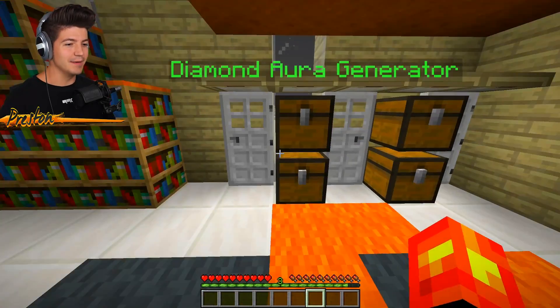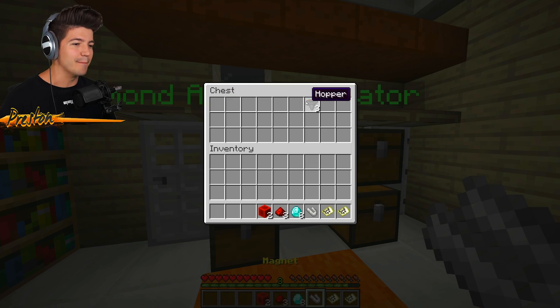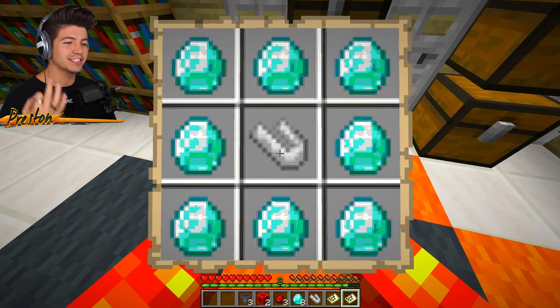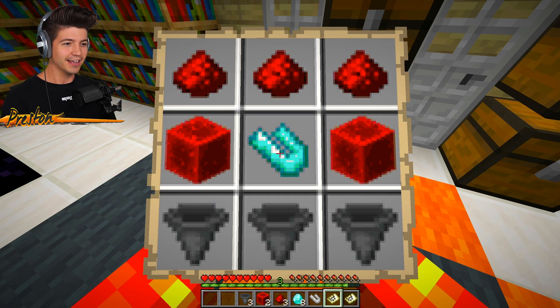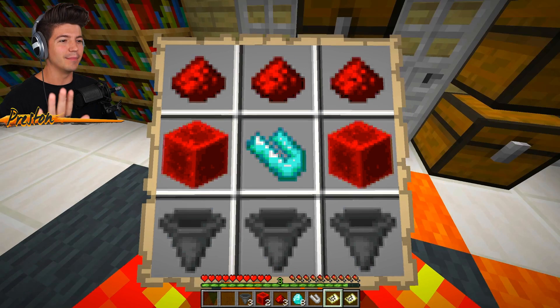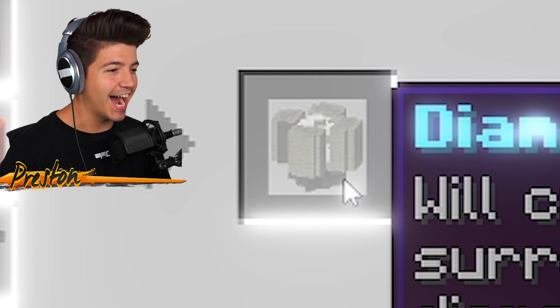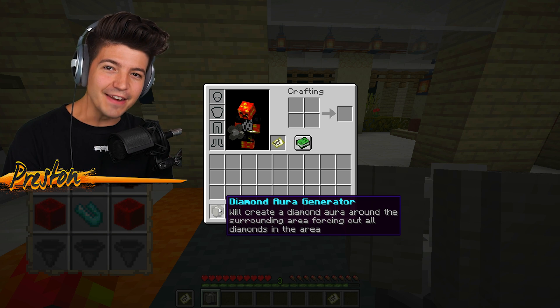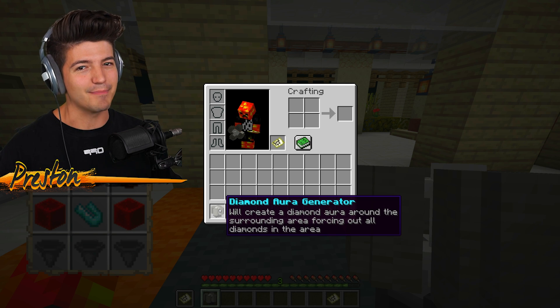I apologize, I seem to be having a bad hair day, but for the second way to steal diamonds from those Zamba Damba Llamas, we've got the Diamond Magnum Recipe as well as the Diamond Aura Generator. Yes, it is a mouthful, but I promise when it's all put together, it's going to make sense. Behold, beautiful people, the Diamond Aura Generator! With this bad boy, we're going to be infiltrating the zombie village and placing this down, and you'll see what happens next.